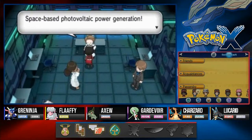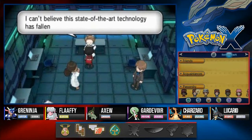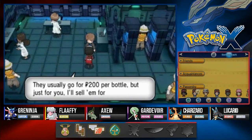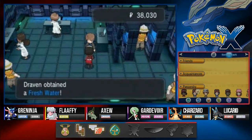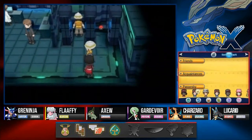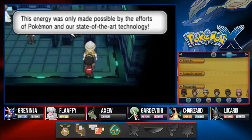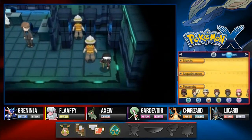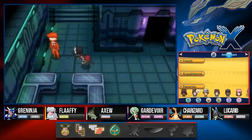This guy mentions space-based photovoltaic power regeneration. I can't believe this state-of-the-art technology has fallen into the hands of a bunch of villains. Me neither — but we've seen worse. There's a vendor selling fresh water — they usually go for $200 per bottle, but just for you, $300 a pop. Sure, why not? Way to price gouge, homeboy. And another NPC says: I tried to hide in here but I think I got stuck — I'm trying to lose some weight, I'm a personal trainer. We also find a Zap Plate, which is cool.